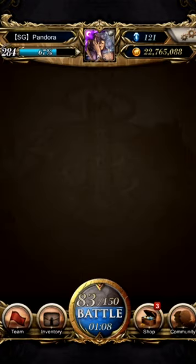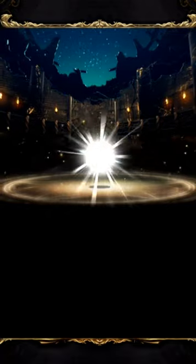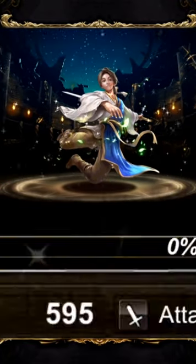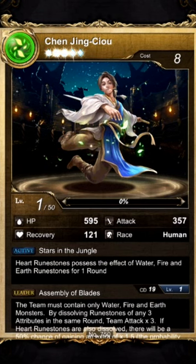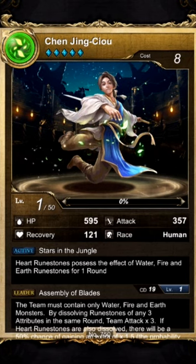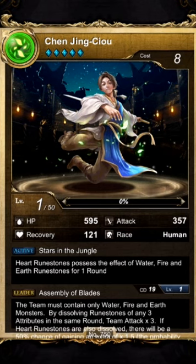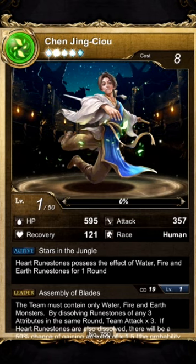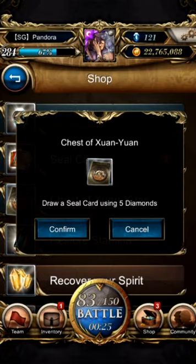Let's go! You won't actually know what card you draw until you pull it out. Okay, the card name is hard to read — heart rune possessed effects of water, fire, and earth. This is one of the important cards of this Shen Yuan series, I think. So that would be one card — let's move on to the second draw.